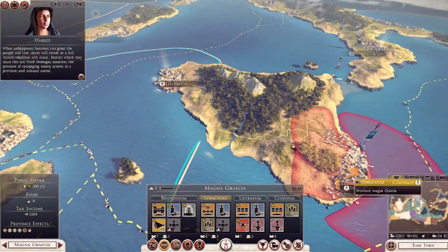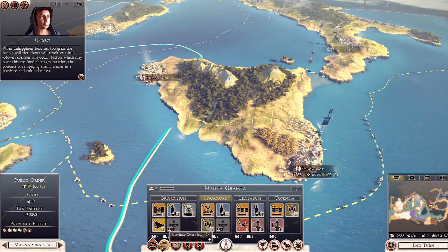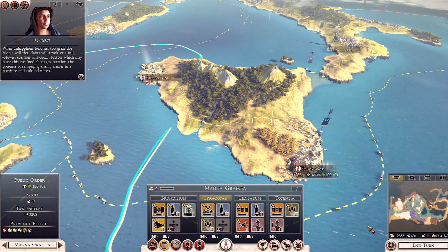This is the Stimulate Trade Edict, which gives a considerable boost to all your income from markets and trade ports. Obviously you can't run these edicts unless you own the entire province. So if I go back to Carthage where I just have the one settlement, I can max it out as much as I want, but unless I secure control of the other regions, I'm not going to be able to get that extra sweetener that is the edict. We want to make money — prosecuting many wars.